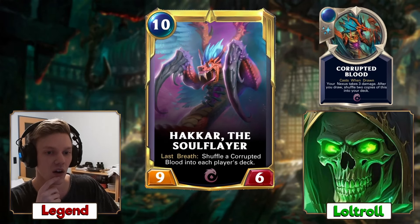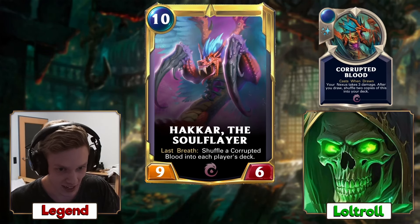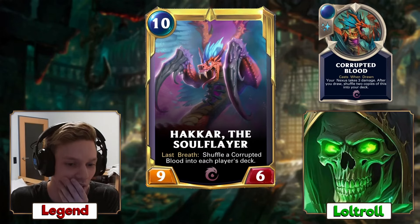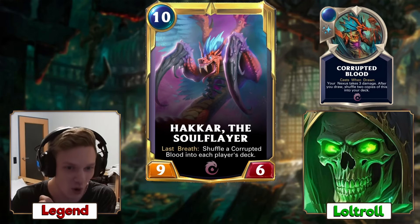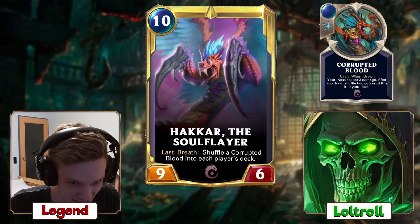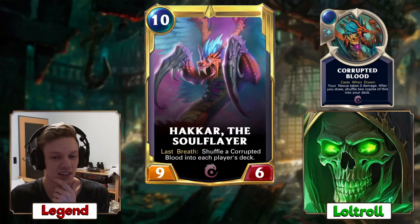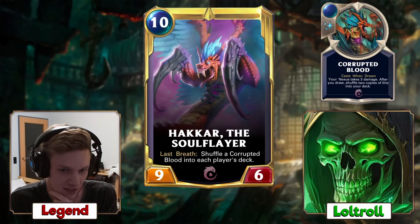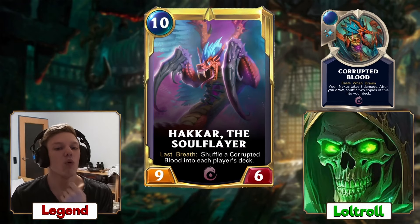So Corrupted Blood doesn't have a mana spell cost — that's intended because it's cast when drawn. It's a burst speed spell. Casts when drawn: your Nexus takes 3 damage, and after you draw, shuffle 2 copies of this into your deck. So when you draw it, it instantly gets cast, your Nexus takes 3 damage, and then you get 2 more copies in your deck. You then draw another card — it's not the card you drew for that turn.